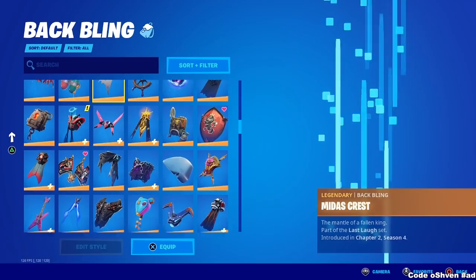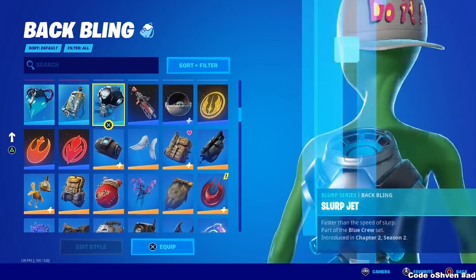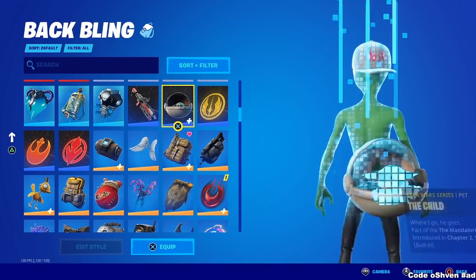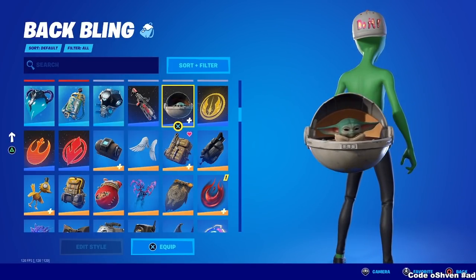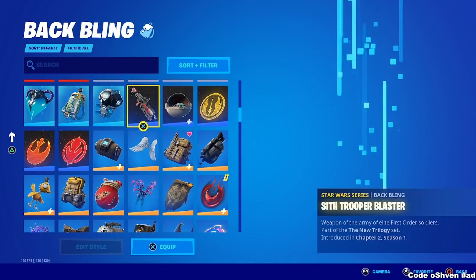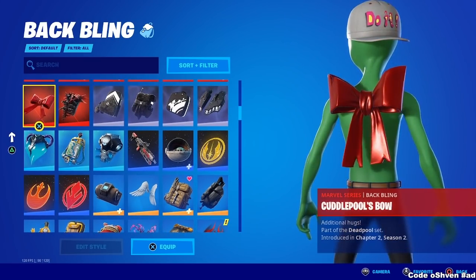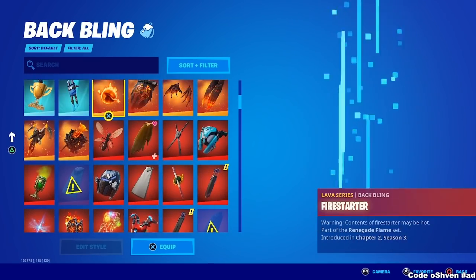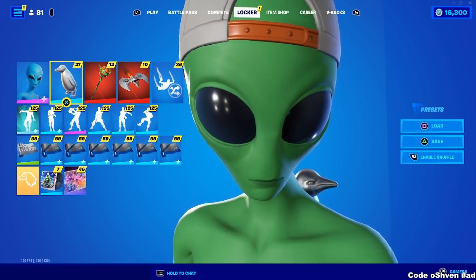With this new Star Wars collab coming up, I'm sure you guys are very excited for these new items. As you guys can see, the Star Wars back bling — fire. Baby Yoda — big W. And we also got the holograms, which are very cool. So if you guys are excited, make sure you hit that like button and that share button. Click one of these videos on screen to support the channel, and other than that, I'll see you in the next one. Have a great day.